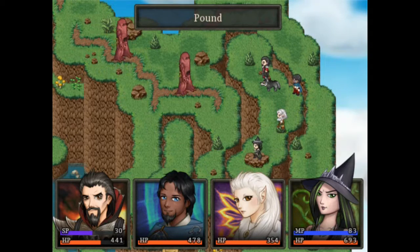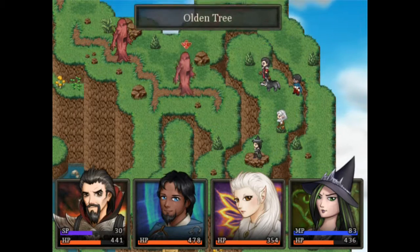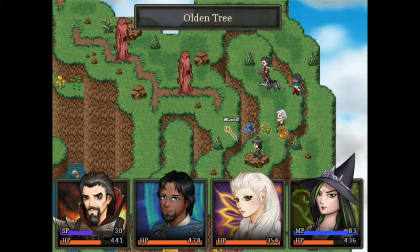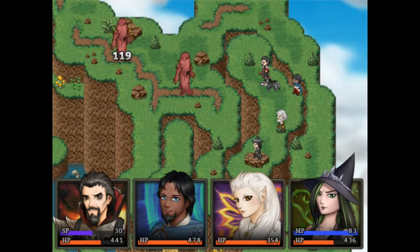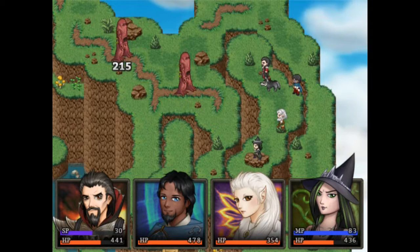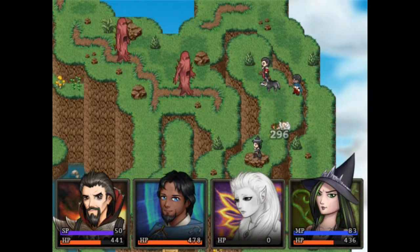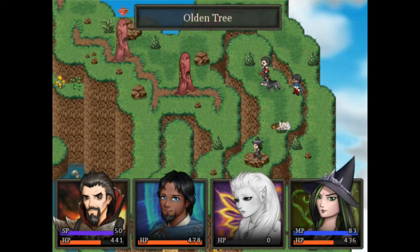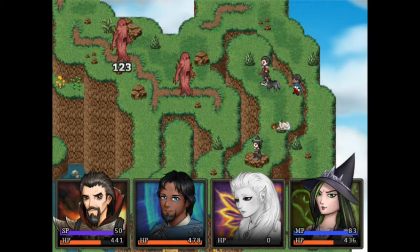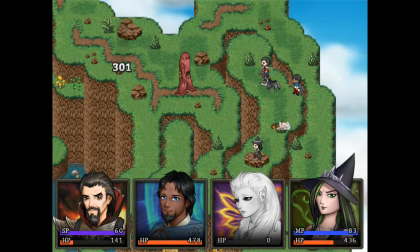Minus Robin, because the only bad thing about Robin is you can't really control her attacks, and that can be very daunting — especially when you're trying to whittle down one specific enemy at a time. I'm using attacks that specifically focus on one character and trying not to use a lot of my MP. Although I'm not doing as well as I was doing in the area below.